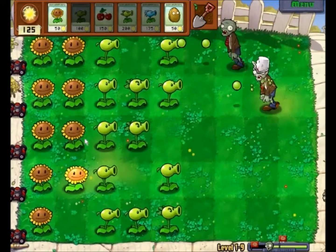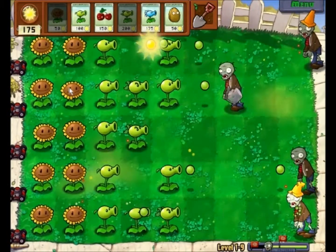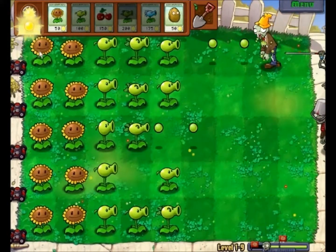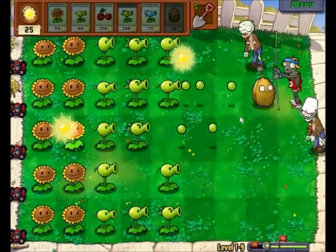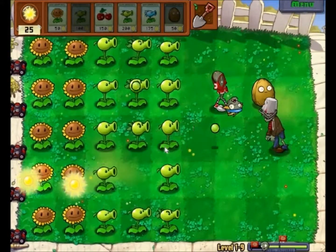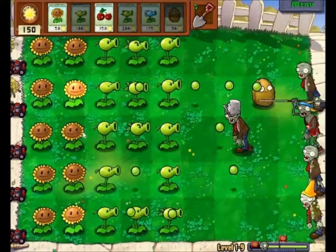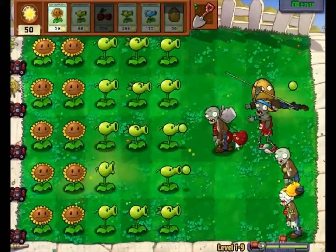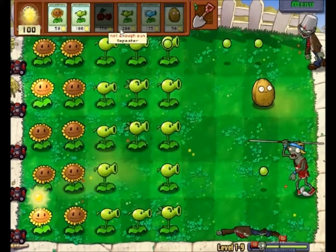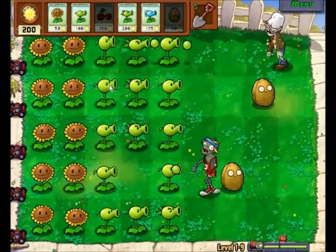I'll put that right there. Now I need 200 more sun and I'll put this right here — might as well. I think I've got a good setup. Walnut, why not — I want to stop that guy. Now we need one more Repeater. Blowing them up — there we go, that's better. I want to get this — gotta use the Javelin.